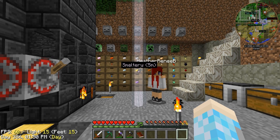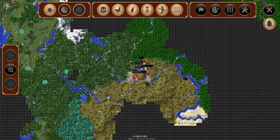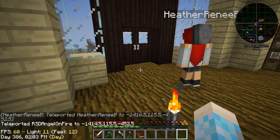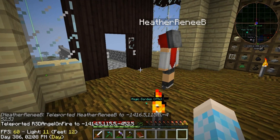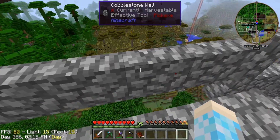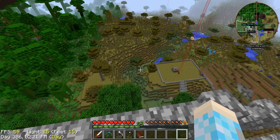We need to go show off the treehouse even though there really isn't anything to show off. I will meet you up there. So this is the front door, I guess you could say. You can see the blood magic over there, the Botania over there, and the food garden over there.